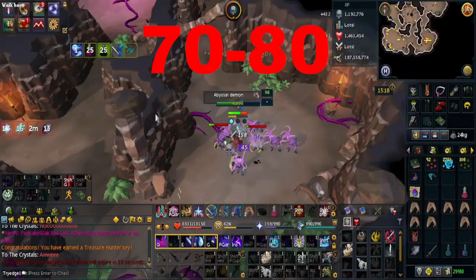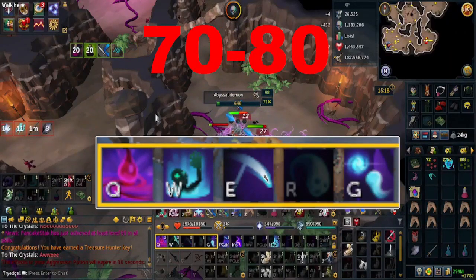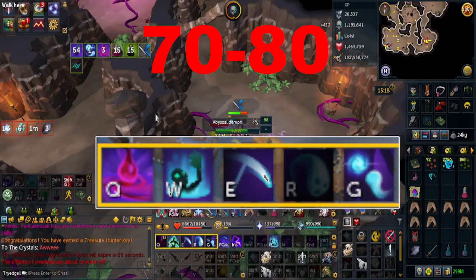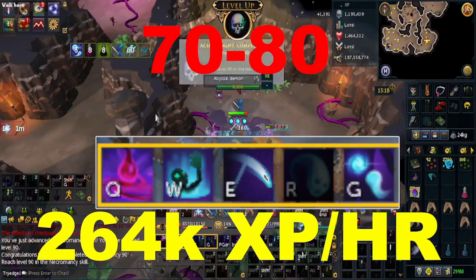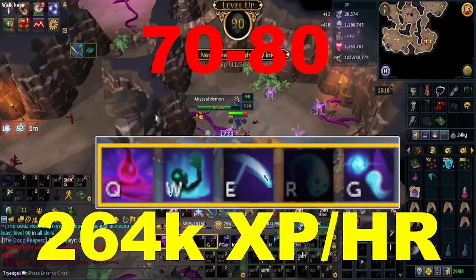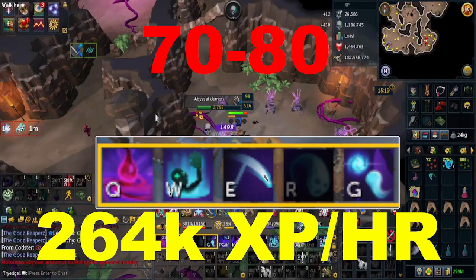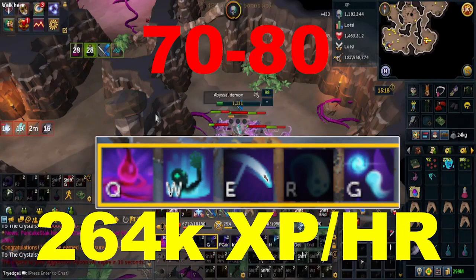For level 70 to 80, this is the action bar I used, with revolution set to 5 slots. The XP rates I was getting at Abyssal Demons from 70 to 80 was 264k XP per hour. You also have the option of using Bound Skeletons in your Personal Slayer Dungeon at 288k XP per hour, but you need souls and for that you will need 99 Slayer.